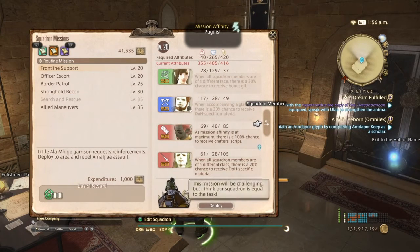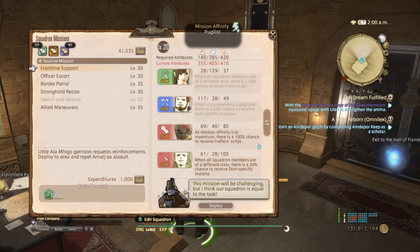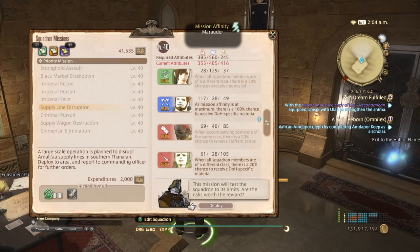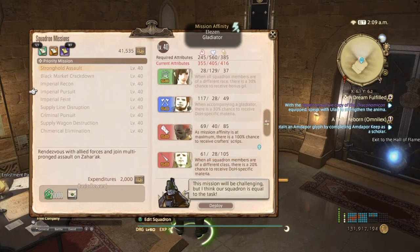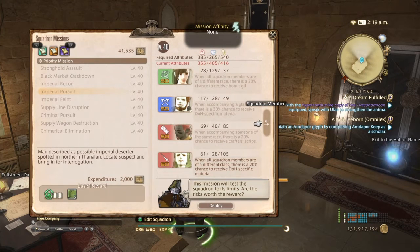At level 10, you'll get a flagged mission that you have to complete successfully to unlock routine missions. At level 40, you'll get another mission that you have to complete successfully to unlock priority missions. Priority missions are once a week because they have such great rewards. Mission affinity gets pretty good as you progress, and you'll be able to get more chemistry built up, which gives you most likely a 100% chance to receive whatever item that chemistry offers. For example, when all squadron members are of a different class, there's a 20% base chance to receive disciples of the hand-specific materia — but with mission affinity, that becomes 100%.